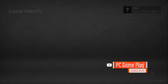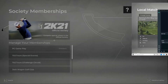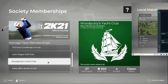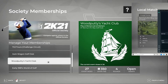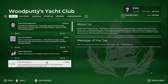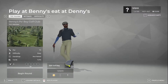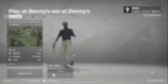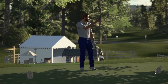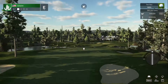All right, welcome back, good morning. Hope everybody's going to have a good Monday — January 25th, 2021. Playing PGA Tour 2K21. This one we are going to do Wood Putty's Yacht Club. We played a couple of practice rounds this morning and we're excited — we shot a minus three on the practice round. Let's enter the field and get our first round underway.